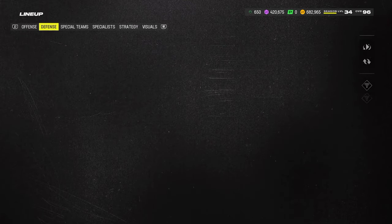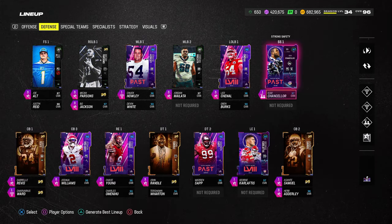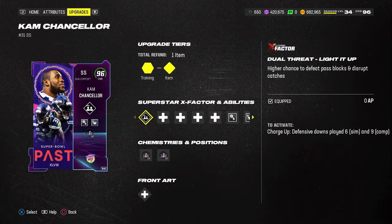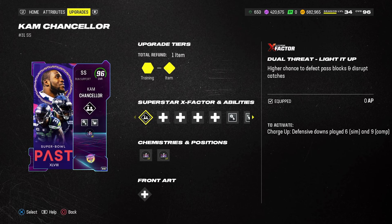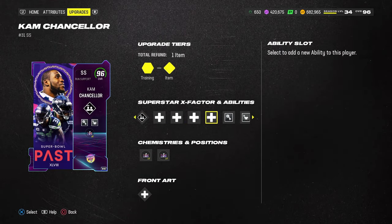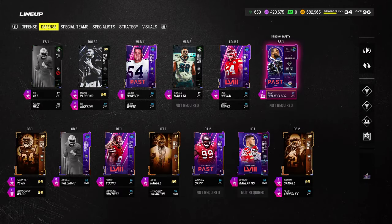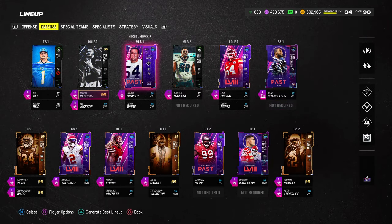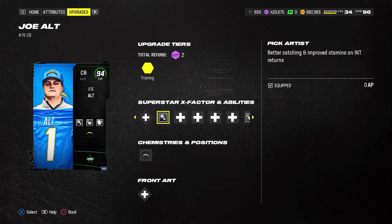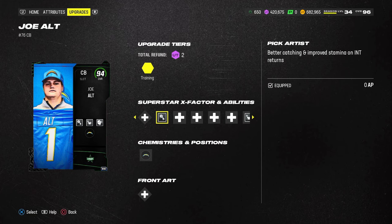Those are the main must-have cards. Everything else is up to you. I have the 70 out of 70 Super Bowl theme team, so I think Cam Chancellor deserves to be played with his Dual Threat lit up, which allows him to get all the KOs for both man and zone coverage. If you can't do pre-lits, any safety with deep zone and mid zone is fine. That's also why I have Joe Alt here with Deep Zone KO, Mid Zone KO, and Pick Artist.